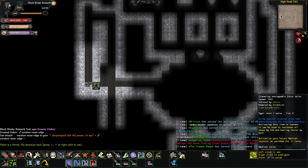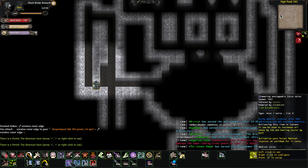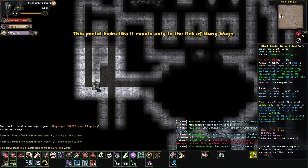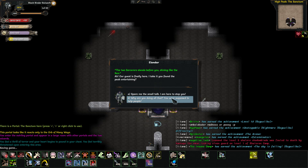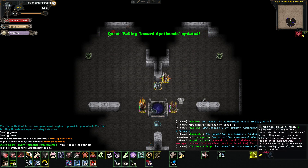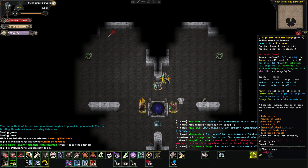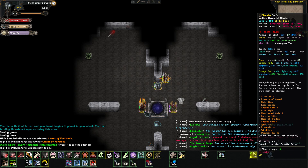What we're gonna do now is start off the fight with unstoppable. Spare me the small talk - I'm here to stop you. Now what do we want to do here? Is she still amazing? I've heard that she was really buffed in this patch. 15,000 hit points - maybe I don't know.